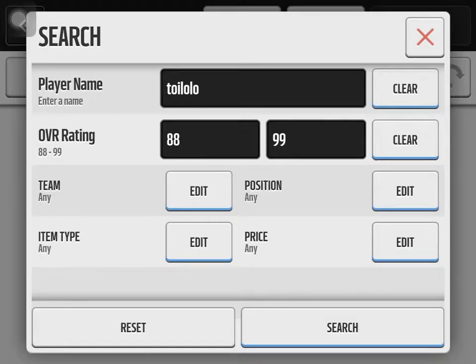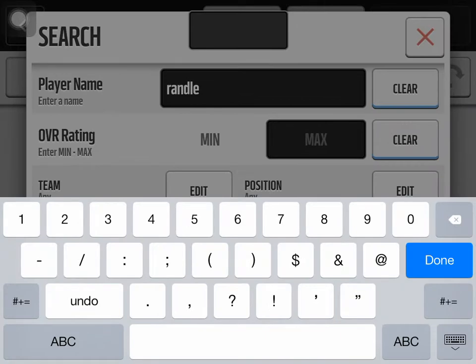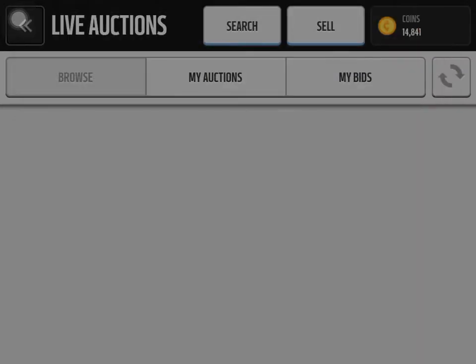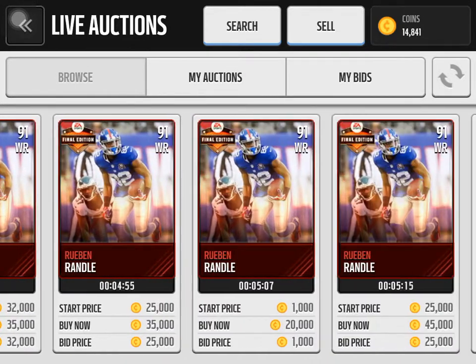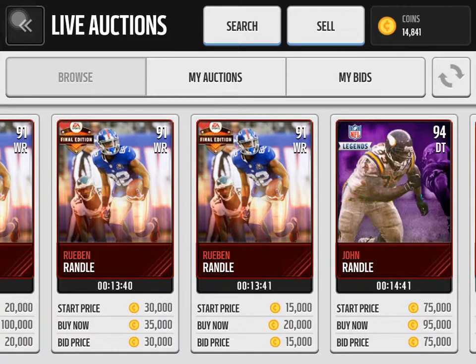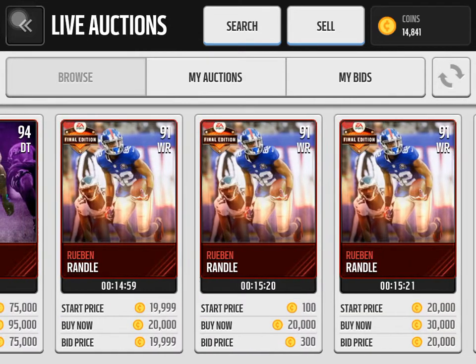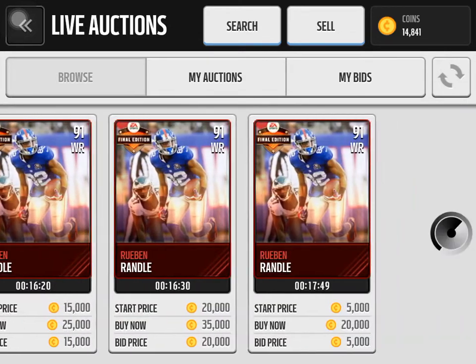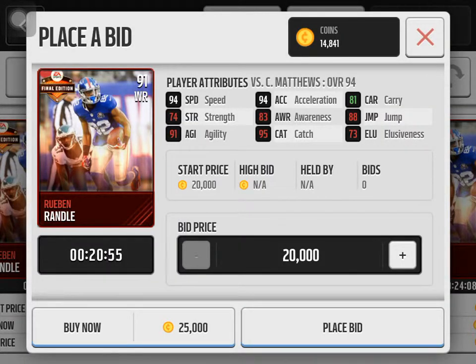The next one we have is Ruben Randall, who plays for the New York Giants as a wide receiver. Here he is on the auction block — 28k, 20k. Yeah, 20k, cheaper than Toylolo. Pretty cheap! His stats: 94 speed, 94 acceleration, 81 carry, 74 strength, 83 awareness, 88 jump, 91 agility, 95 catch, and 73 elusiveness.